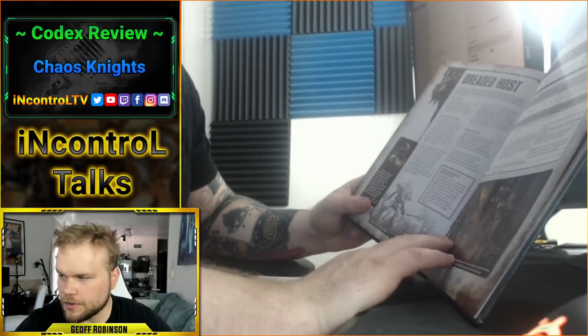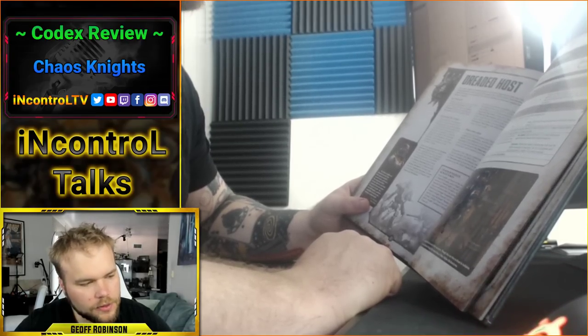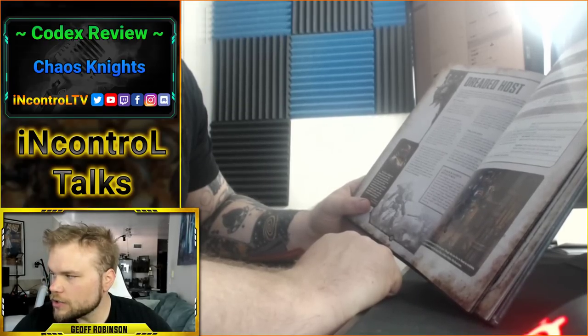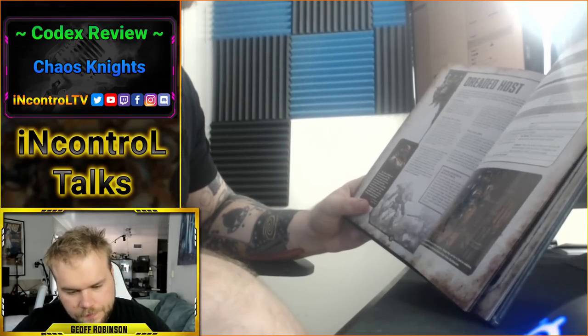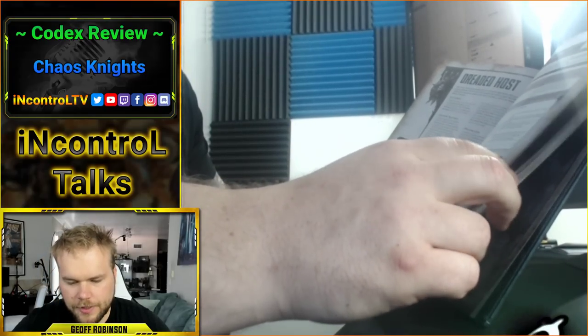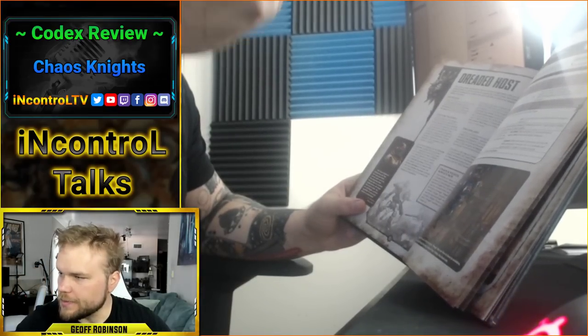They're Questor Traitoris and then you get to pick between two households: either Infernal or Iconoclast. There are Dreadblades, and I would say these have better rules than their Imperial equivalent — they're more playable. Still has that fun RNG feel of sometimes you roll a bad dice and just get kind of bad rules. You still get the six command points for three knights in the detachment, exactly the same as the Imperial ones.